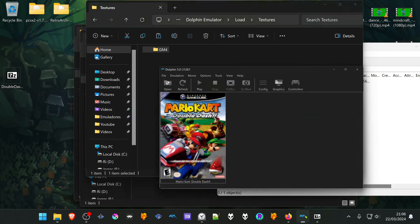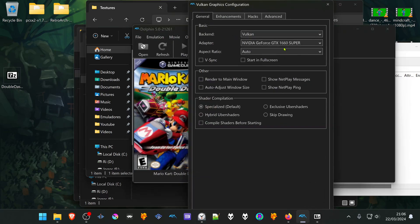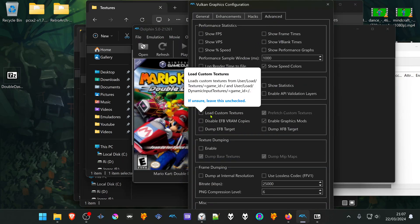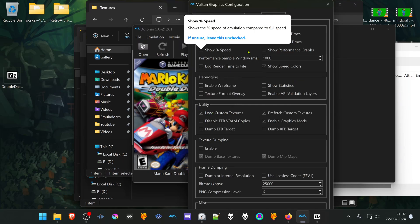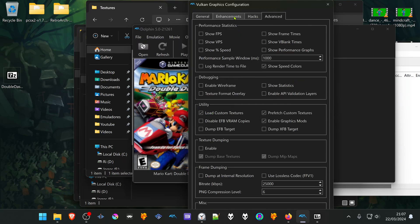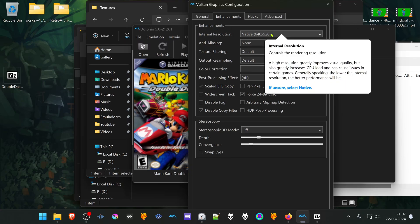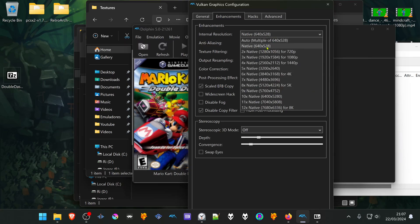Then go back to Dolphin, go to Graphics, go to the Advanced tab, and in the Utility section turn on Load Custom Textures. Then go to the Enhancements tab and in the Internal Resolution use a higher resolution than the native one, or you won't see much of a difference.